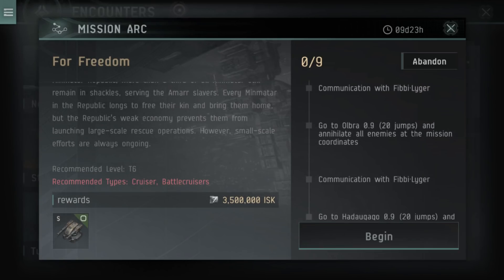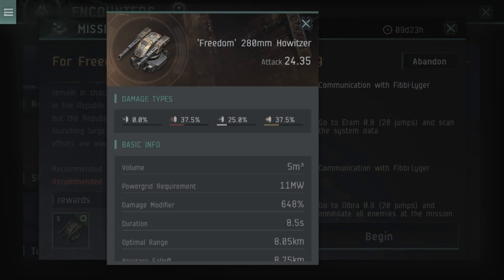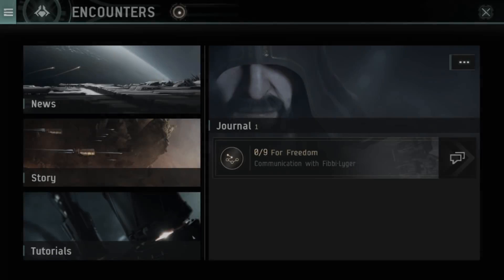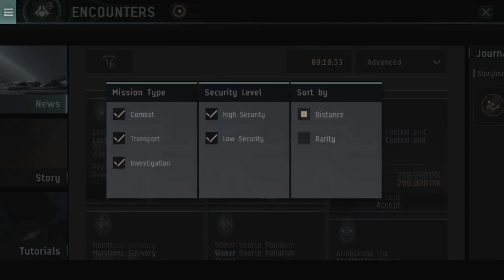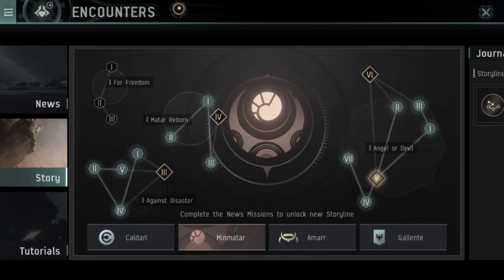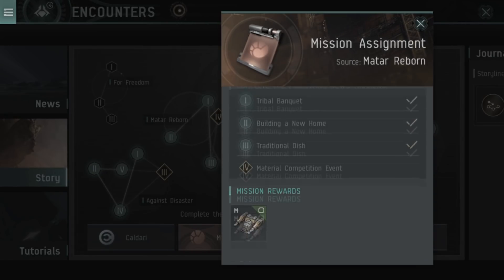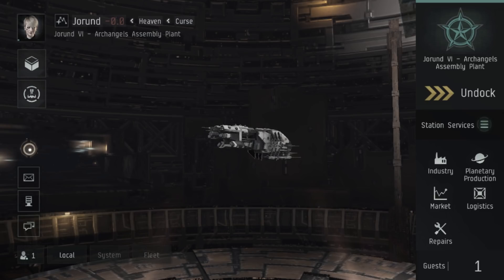Storyline missions are really good because enemies can have rare spawns that drop storyline equipment, and you also get a specific reward at the end. For example this one rewards the Freedom 280mm Howitzer, which is a faction item. You can also see what rewards you'd get from each mission by clicking on the storyline. Overall I sort of like this system more than EVE's where you're randomly assigned a mission and have to run 16 to get a storyline — here you get to pick and choose specific missions from a pool.